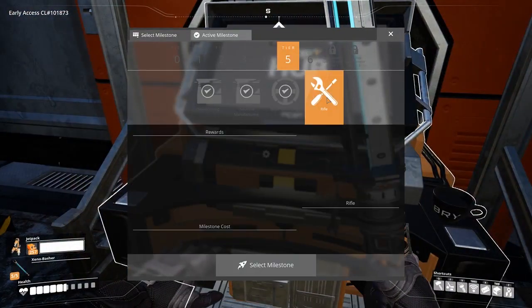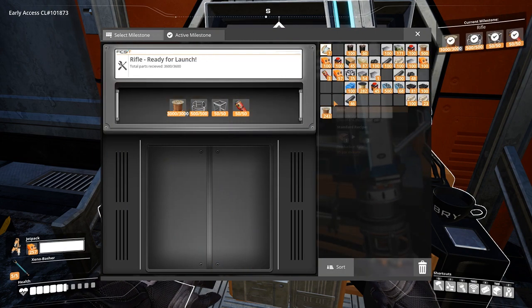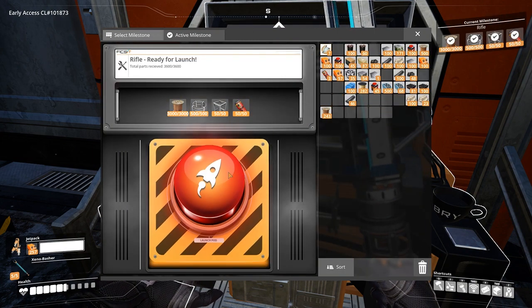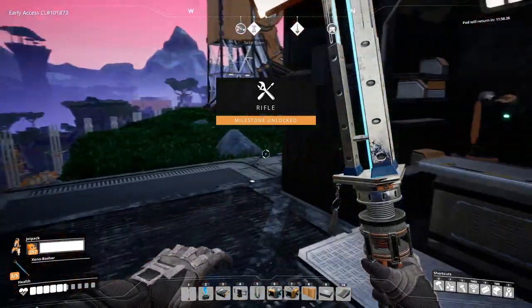The new Tier 5 upgrade will unlock the rifle and its cartridges or ammo. It requires 3000 wire, 500 cables, 50 modular frames and 50 Nobilisk bombs to unlock this tier.